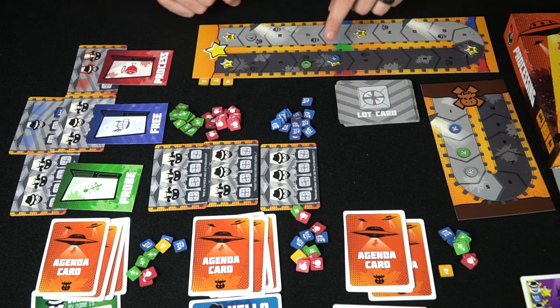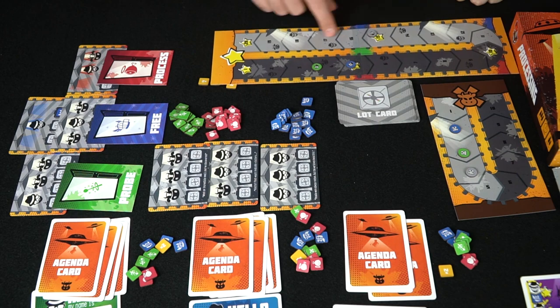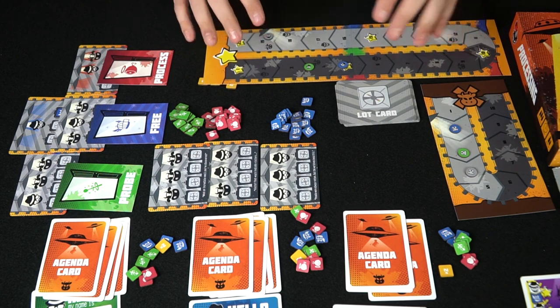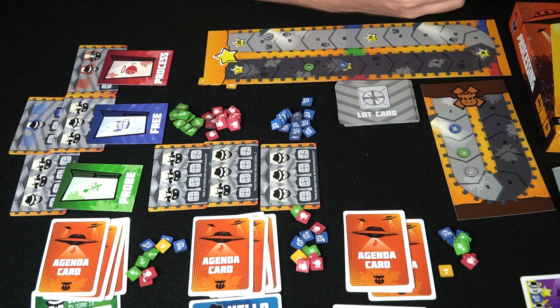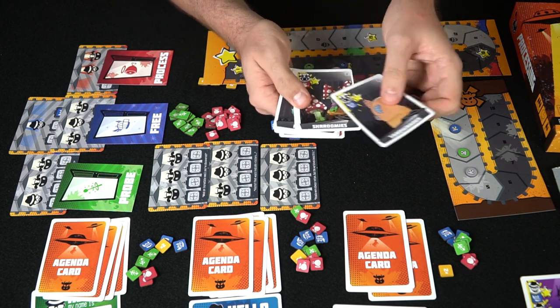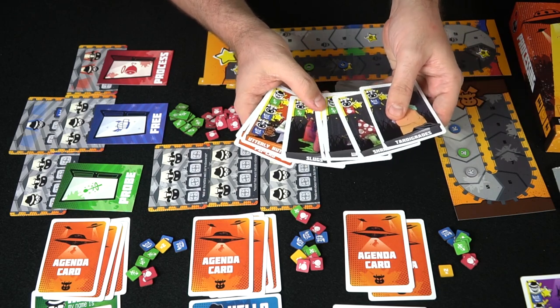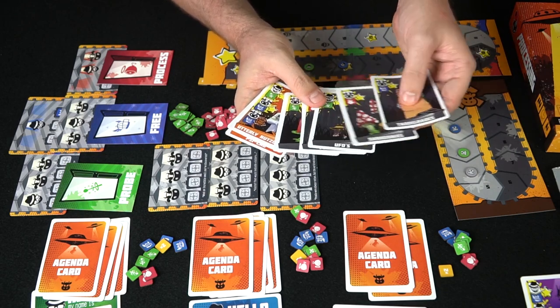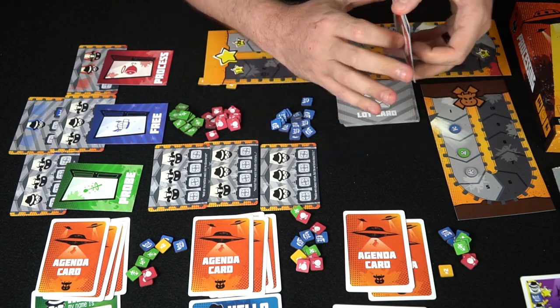Blue would be the next highest but not the highest on the mad cow track, so blue would actually win this case. It just depends on whoever is farther along on this track, so it doesn't necessarily matter how far you are on the points track if you're farther along on the mad cow track as well — so be careful with that. That's the basic idea of Processing. With additional players, there are different amounts of setup and different requirements for certain aliens like UFOs, and those aliens only have specific agendas. But that's how you play the game.